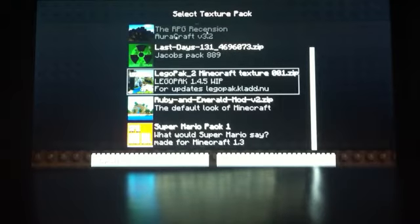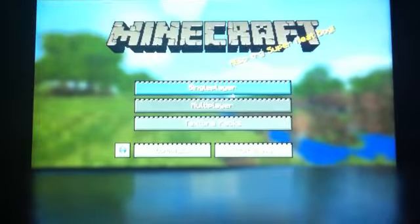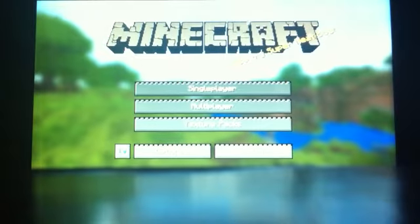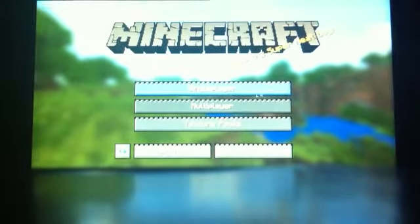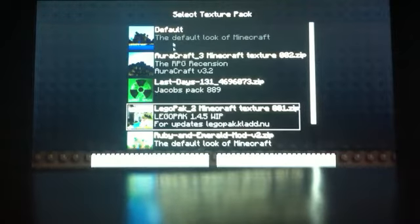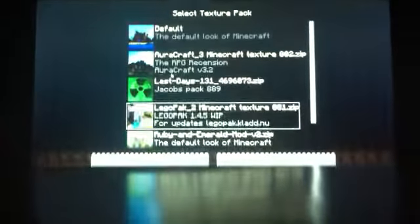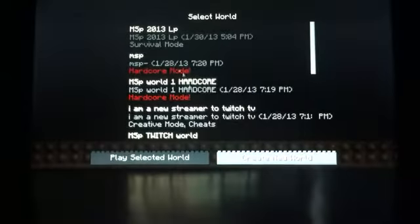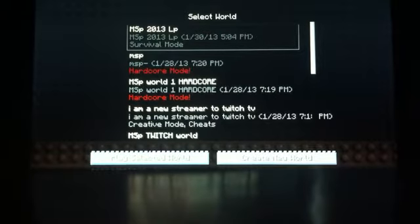What we're going to do is we're going to use the Lego Pack, Minecraft Texture Pack. I got this texture pack from Planet Minecraft, and this is actually the only pack I have that doesn't lag my computer out. So we're not going to play on default — default's boring, you've seen everything default. We're going to use the Lego Texture Pack.